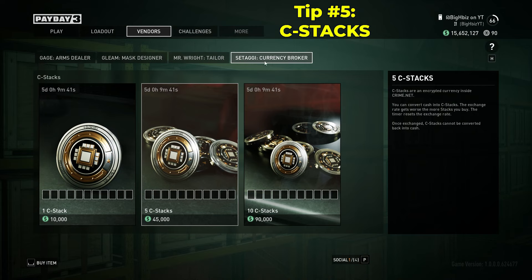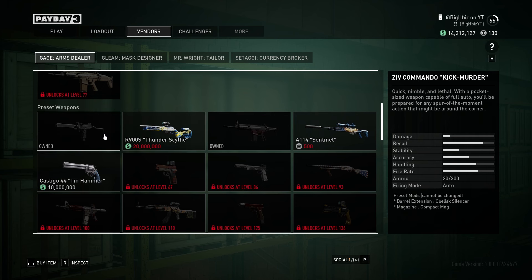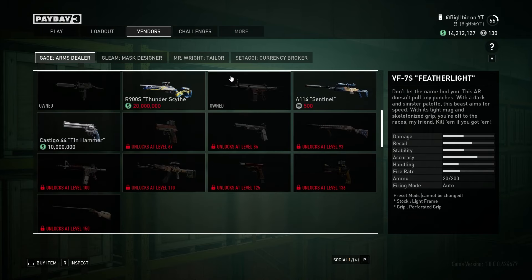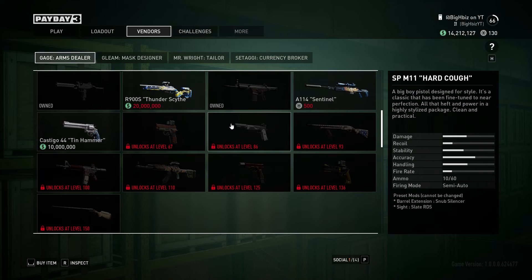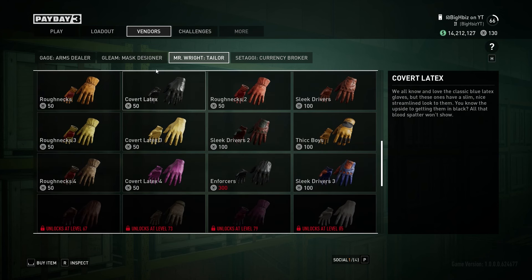Under the vendors, Steggy Currency Broker, you'll see C-Stacks. You want to buy as many as you can, because there are attachments that do cost C-Stacks, and if you want to max out a weapon or use a certain attachment, you are going to need these. You could also get presets with C-Stacks, which aren't really good — the only one I would recommend is the SCAR, because it's very good and it only costs 20 mil, it doesn't even cost C-Stacks. C-Stacks will also get you gloves as well as other cosmetics such as charms.